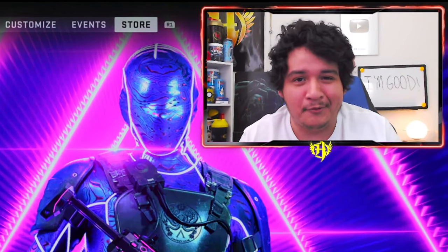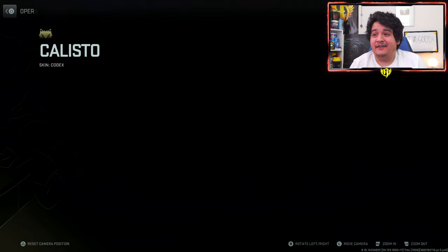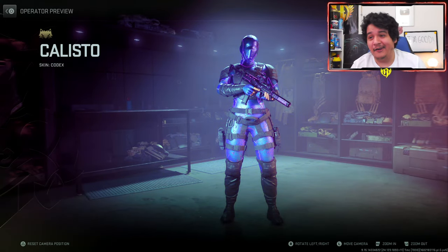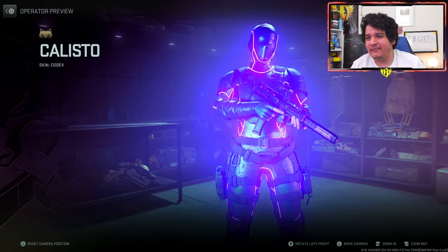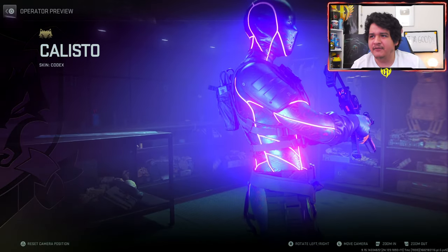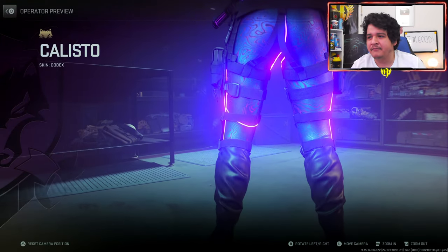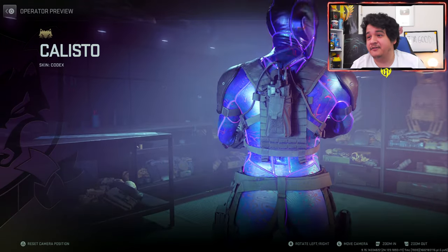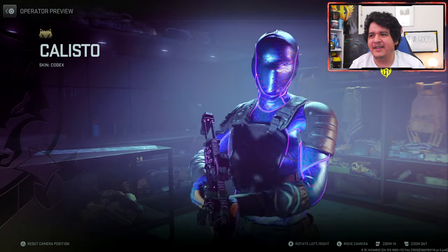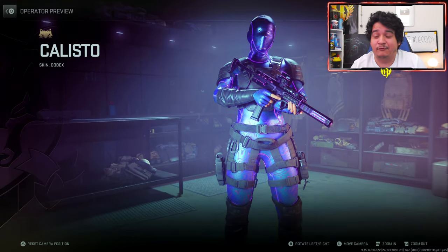Starting off, we've got the operator skin Codex for Calisto, and this looks really freaking insane. It's legit an animated glowing skin — you can see the Damascus-style outlines if you look closely. Calisto looks really crazy with this skin. It kind of reminds me of one of the Vanguard skins from the late life cycle, but overall a very cool operator skin — probably a W for the skin alone.